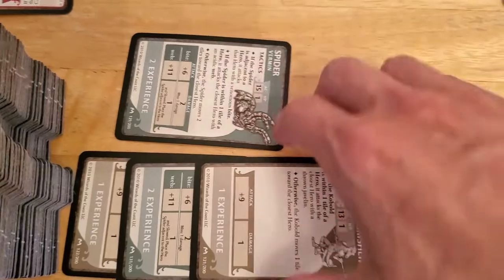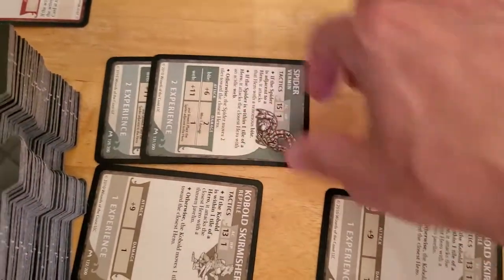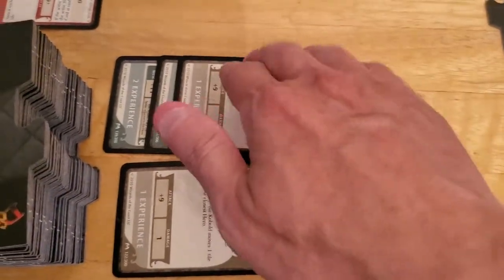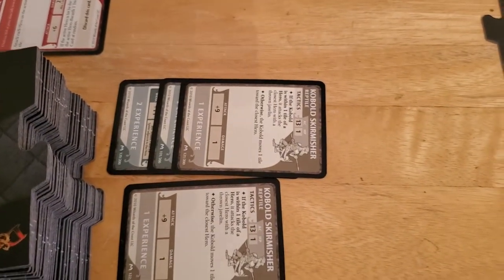I'm going to mix this around a little bit. We're going to make a pile of five EXP. There we go - that's five experience. We'll start another pile here for five experience so that if I need to cancel an encounter, I can just draw that stack of five.